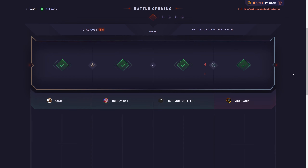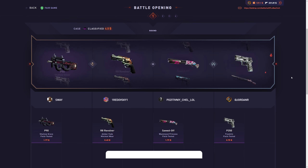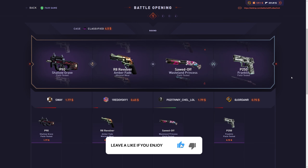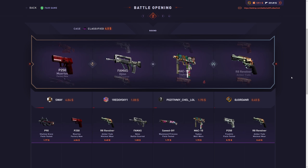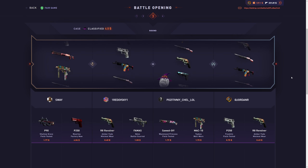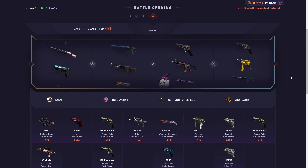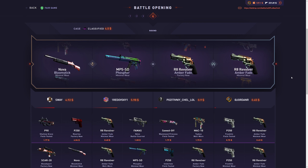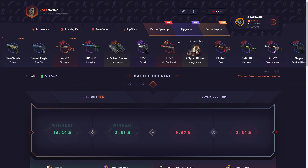I'm gonna go ahead and join this for classified. We'll see if we can pull something insane - we'll see if we can pull the Poseidon, or anything else really good. Maybe a Case Hardened would be nice. We're not winning so far. I am pulling absolutely nothing right now. I pulled terrible that battle - 75 cents, 45 cents, 99 cents, 45 cents. Didn't even pull anything above a dollar.